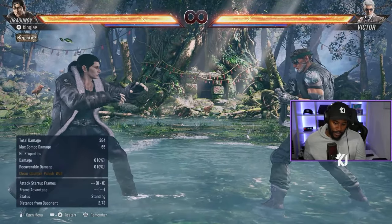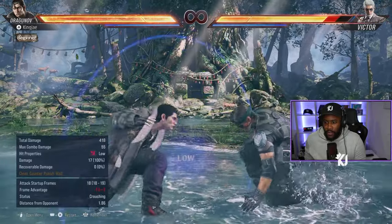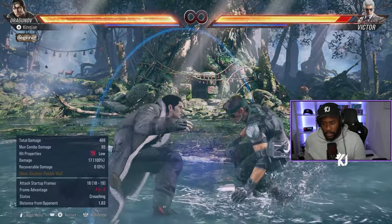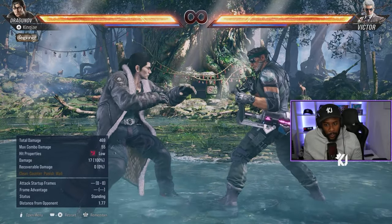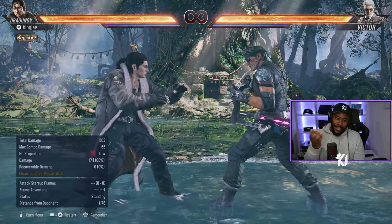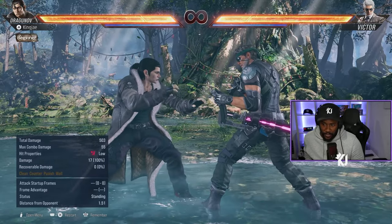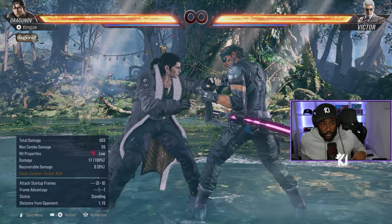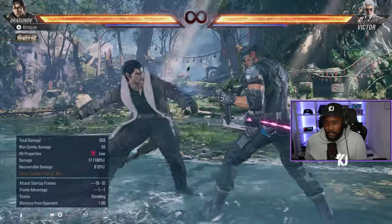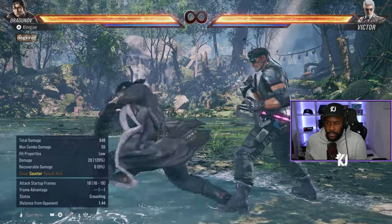Moving on, another key move is down 2. This is your go-to low, because while you're doing running 2s you also want to do down 2 to make people think: is he going to do a mid or a low? With this you're minus 1, so they can respond with a kick, but you can side step or do a counter attack reversal. He has attack reversals — I'll talk about those later. On counter hit, down 2 is plus 13; on normal hit it's minus 1.